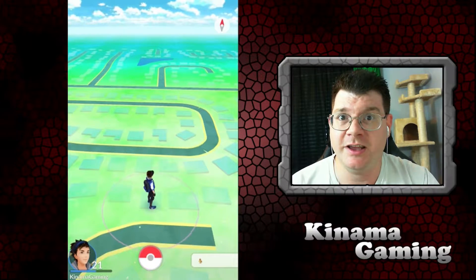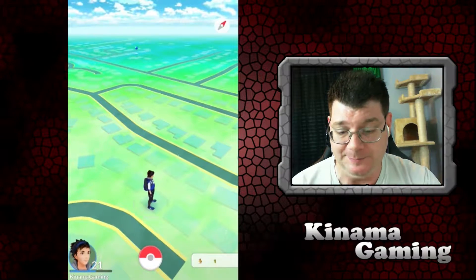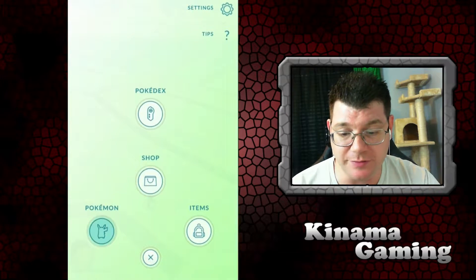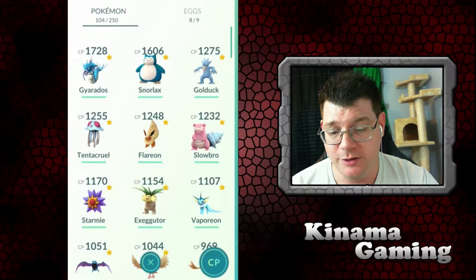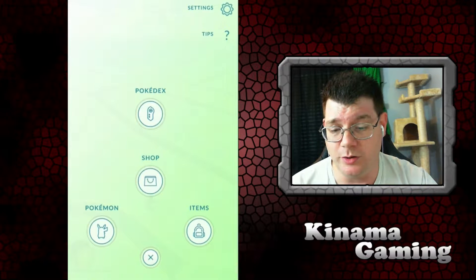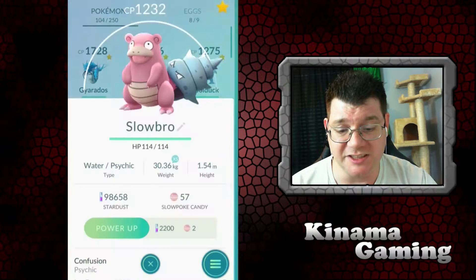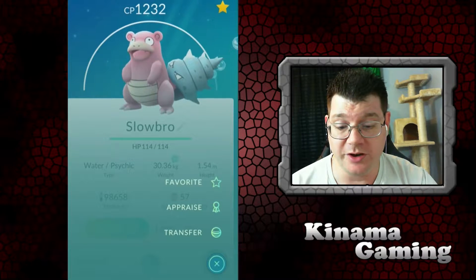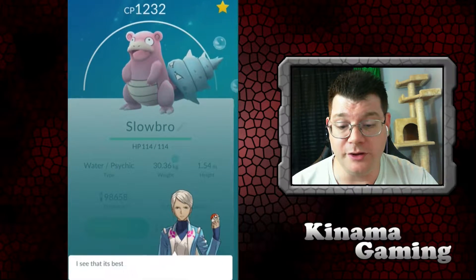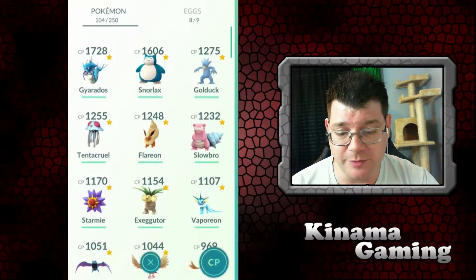Hey, how's it going everybody, this is Kinema and we're back with some more Pokemon GO. I'm going to do some evolves today — I've actually saved up quite a bit of stuff to evolve. We'll kind of just go down the list, evolve what we can, trade what we can. There's a new kind of analysis they just added in today, and you can get an idea of how well yours does by flipping through the stats.